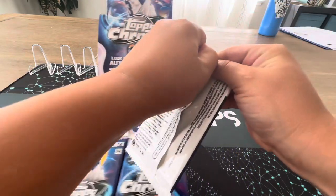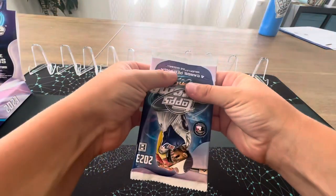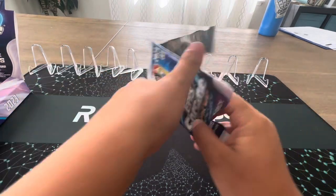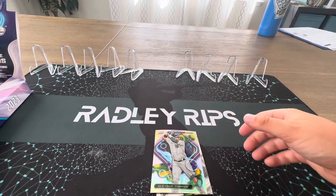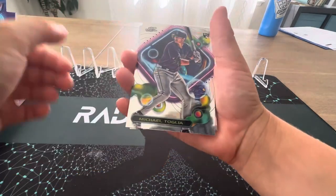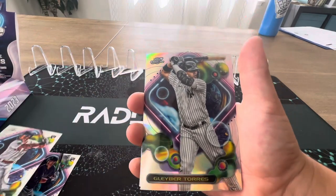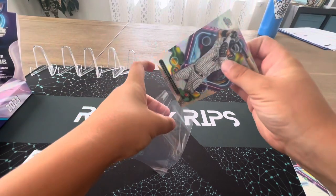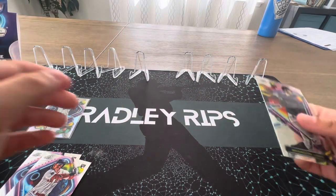First pack — this pack does not want to open. Please be something good. Someone's in the race on the back, and we lost some cards again. These look nice — Michael Tugala, Masataka Yoshida, that's a pretty good rookie. Glaber Torres Refractor. And then we got a Brandon Lau.